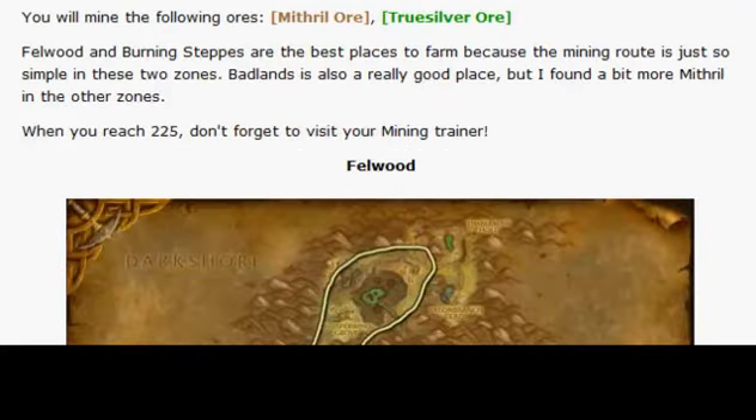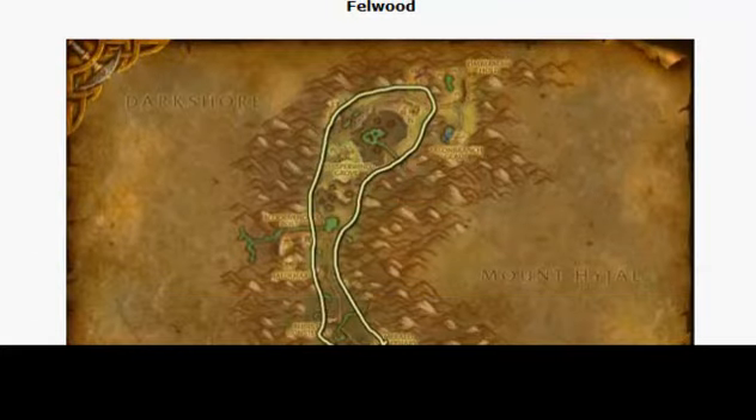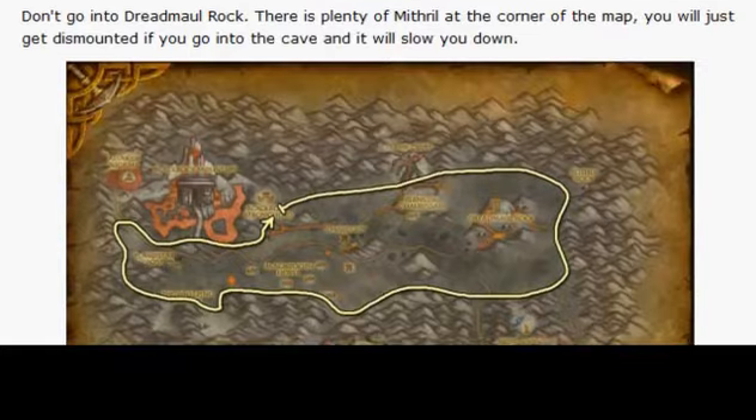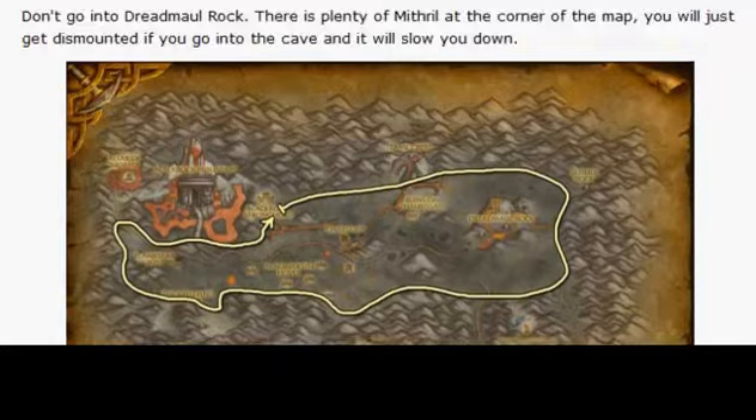And from skill level 175 to 230, you either go to Felwood, which is a very easy route, or you go to Burning Steppes, which is a very big route. You're most likely to find more in Burning Steppes, but go to whatever is convenient.